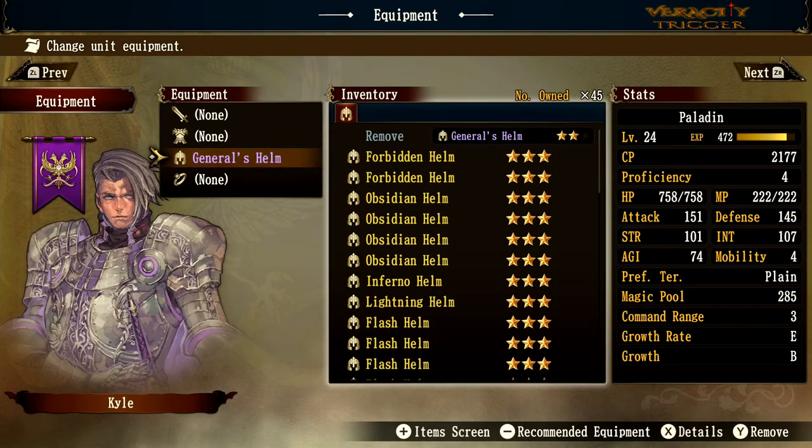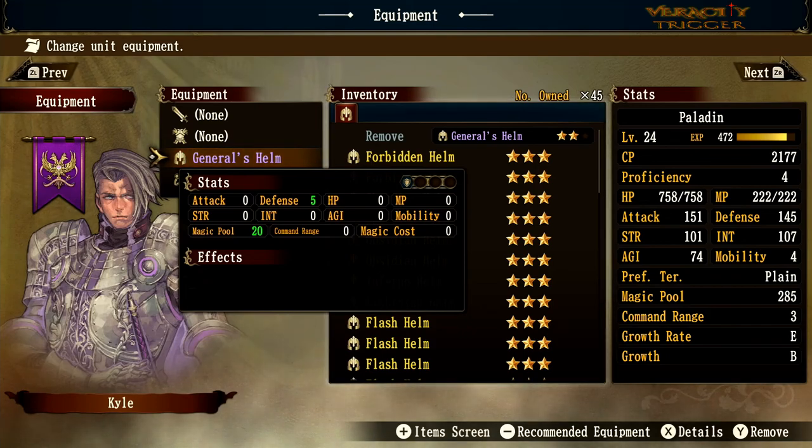Next is the general's helm, which gives 5 defense and magic pool plus 20. If you want to summon a heavier monster — lizard lord upgrades cost 20, phoenix upgrades are around 25 — this can help. Even if your knight already has a decent magic pool, this helm is particularly useful for pushing toward 600 total magic pool.